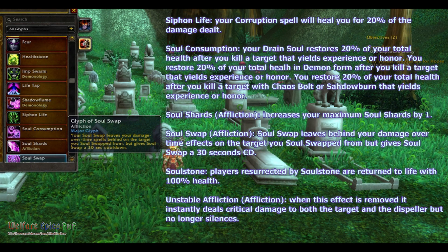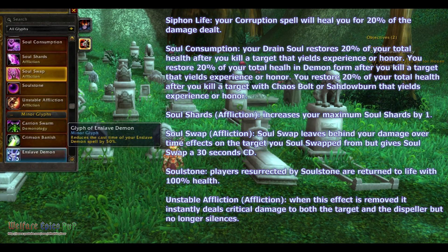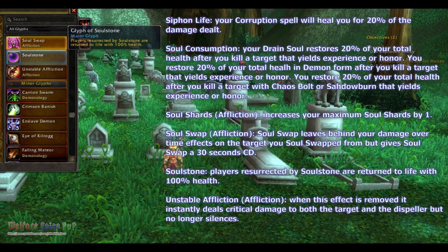Soul Stone — players resurrected by Soul Stone are returned to life with 100% health. Unstable Affliction for Affliction spec — when this effect is removed it instantly deals critical damage to both the target and the Dispeller, but it no longer silences.